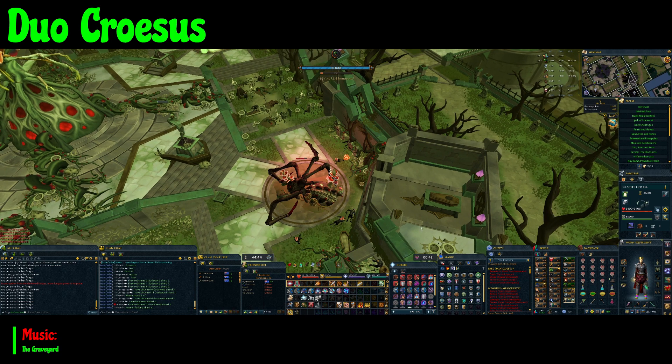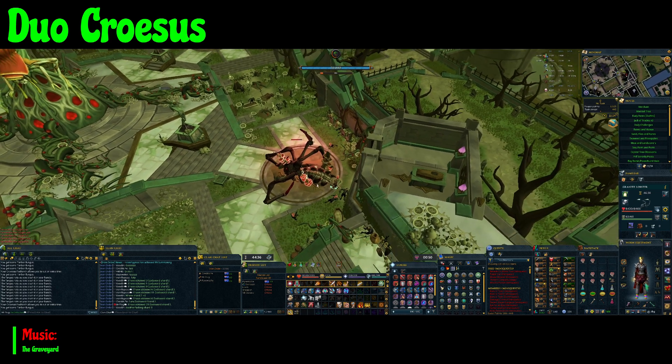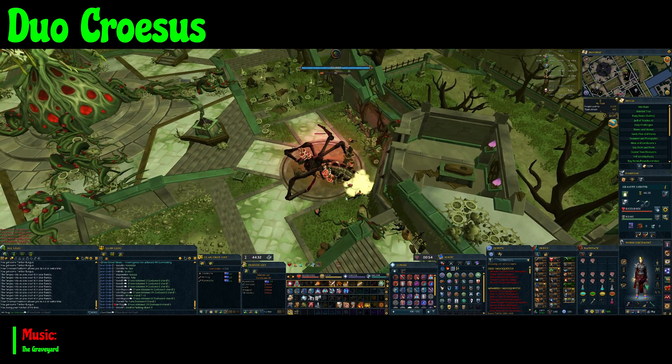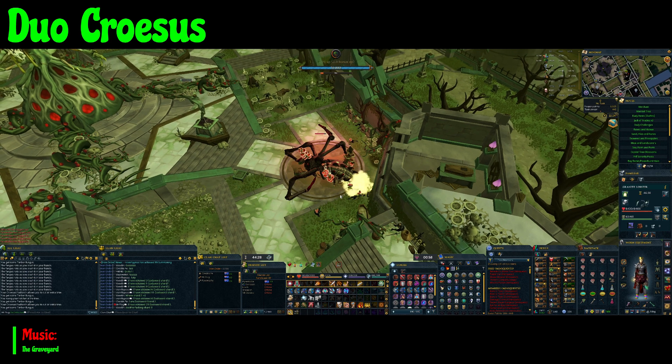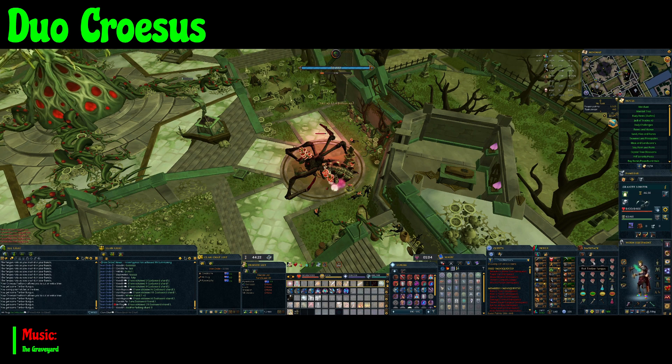Now back to the duo. For the rotation we are doing hunter short and woodcutting long from my perspective, and my friend is doing mining short and fishing long. We only need to restore two statues, so we both have two nodes to deplete — rot and run each. We each gear for the slowest node that we have; in my case I gear for woodcutting, and just bring a butterfly net and a skill cape for hunter, as the two-tick method is nice to use here.